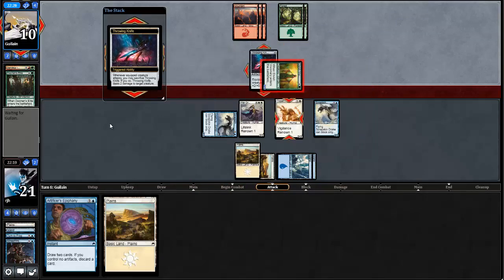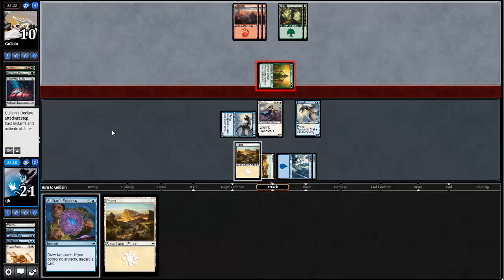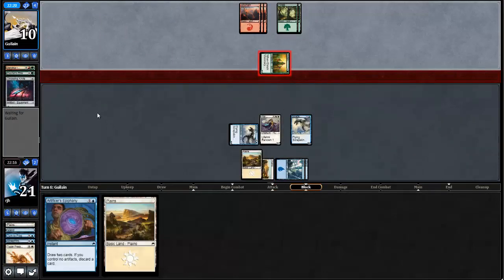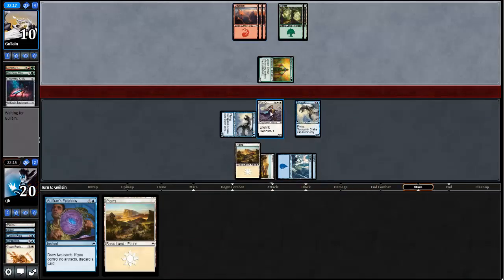My opponent is just killing the Topan Freeblade here — seems about right. They traded one for one. I'm not blocking — no way in heck. Because any combat trick, I don't need to trade. A Titanic Growth or Titanic Strength would be the ones. Not any — might as well, the masses wouldn't do it. But not worth it.